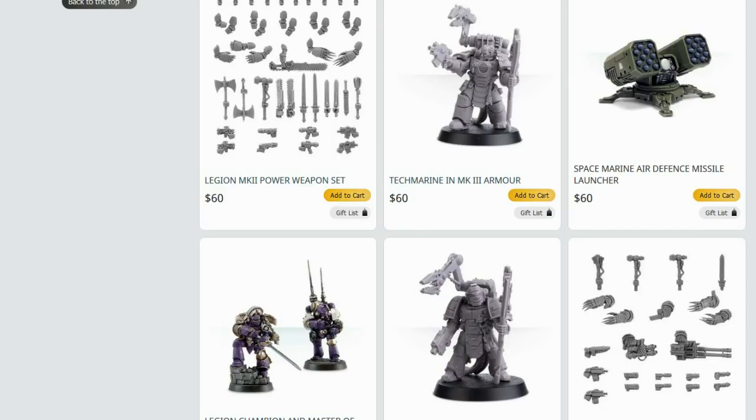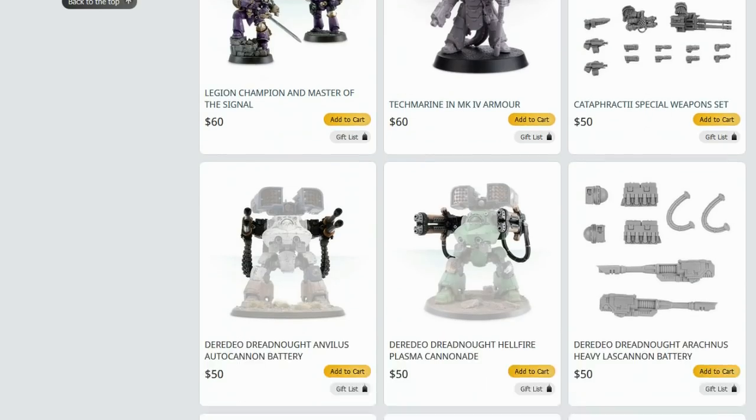Space Marine Air Defence Missile Launchers - Hyperios - yeah, those defence turrets are Ballistic Skill 2 and they're immobile. They are useless for the points you pay - functionally useless. They have too few shots, and the shots they do have do not have a low enough AP to actually kill the flyers they shoot at.